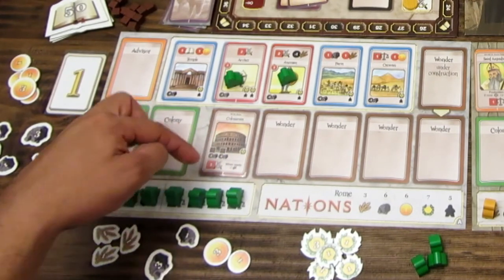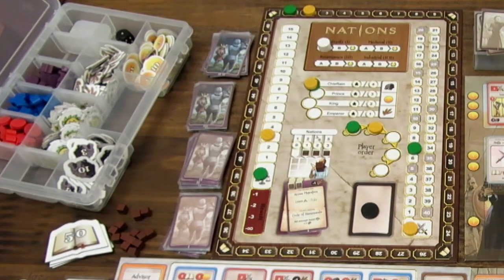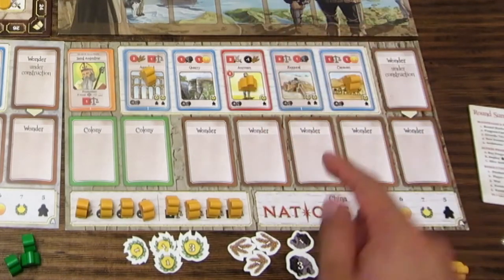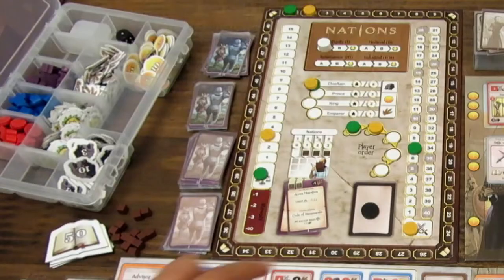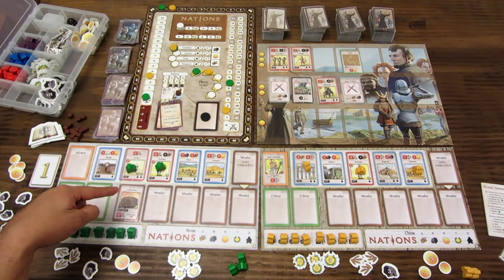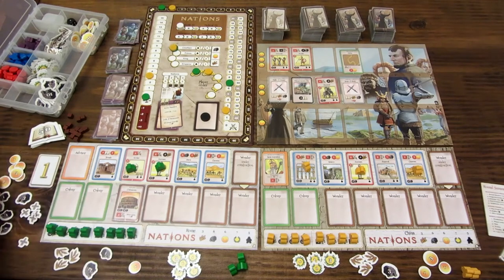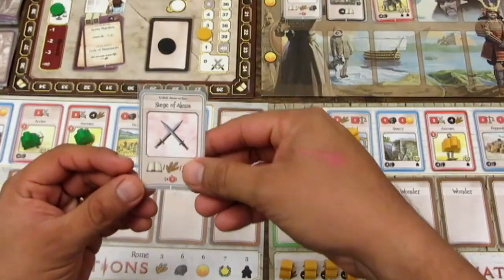Una vez completados los arquitectos la maravilla se construye automáticamente: se descarta la parte de bajo construcción y la carta pasa a estar construida. Inmediatamente da 3 puntos más de fortaleza militar: 1, 2 y 3. Ahora el jugador verde tiene fortaleza 7. El jugador amarillo tiene fortaleza 0 y paga para poner un trabajador en su carta, lo que aumenta su fortaleza en 2.